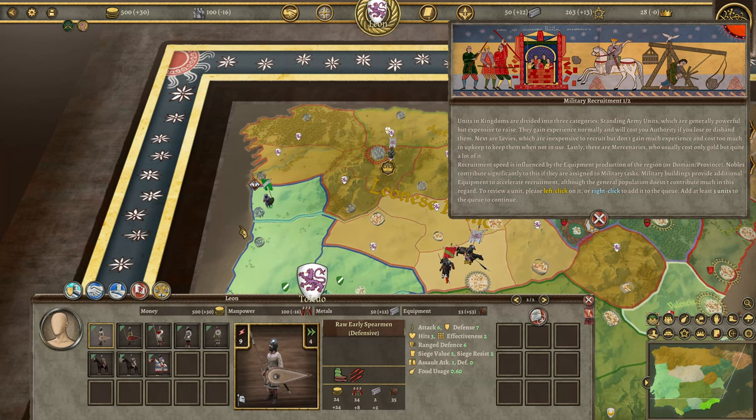Units in kingdoms are divided into three categories. Standing army units are generally powerful but expensive to raise — they gain experience normally and will cost you authority if you lose or disband them. Levies are inexperienced and inexpensive to recruit, but don't gain much experience and cost too much in upkeep to keep when not in use. Lastly, mercenaries usually cost only gold, but quite a lot of it. Recruitment speed is influenced by the equipment production of the region. Nobles contribute significantly if assigned to military tasks, and military buildings provide additional equipment to accelerate recruitment.